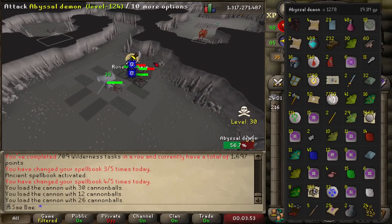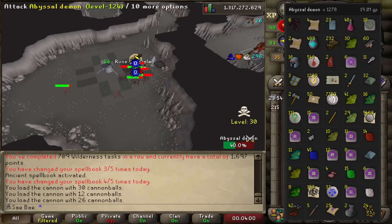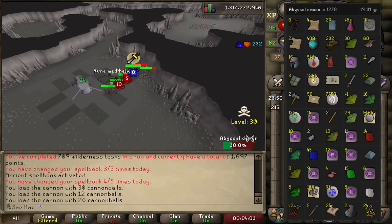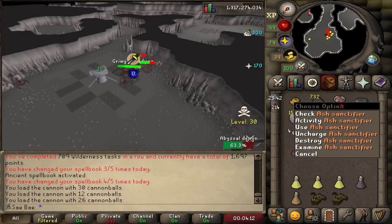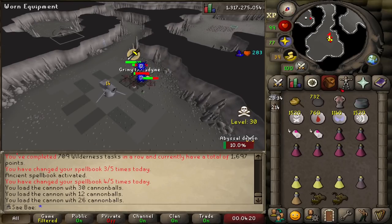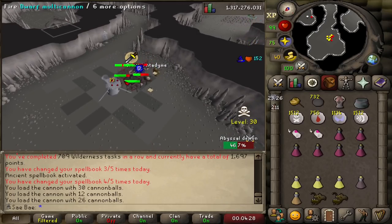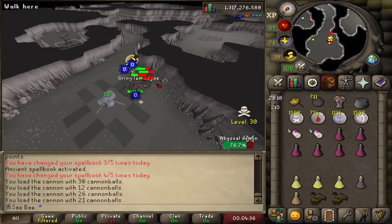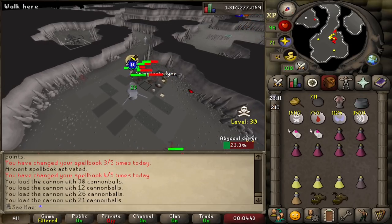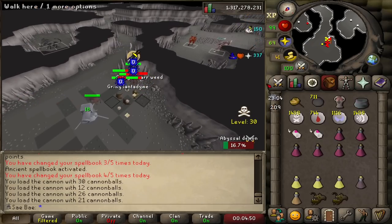I tested the rates and it was about 70k Slayer XP an hour — that could be higher or lower depending on how efficient you make it. Be sure to bring your Ash Sanctifier for the extra prayer. You can reclaim the Ash Sanctifier from the person at the Dark Altar if you die — just charge it with about 200 Death Runes to get 2,000 charges, so you're not really risking much. Just stay south of the 30 line and keep AFKing. You get a bunch of whips, superiors, and Laren's Keys up the wazoo — it's one of my favorites.